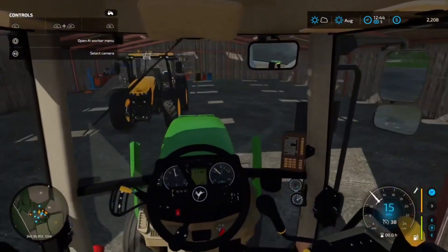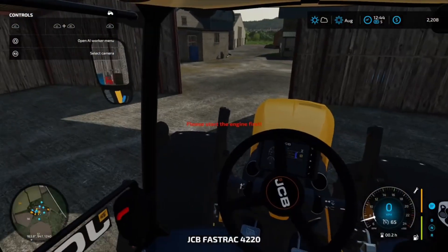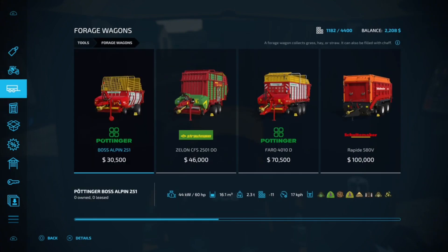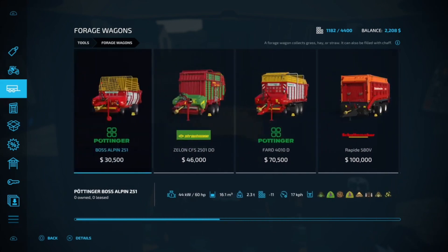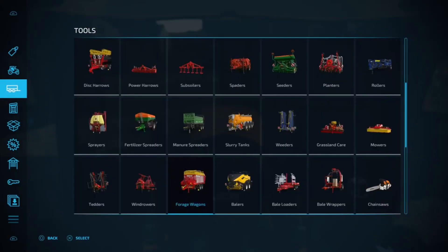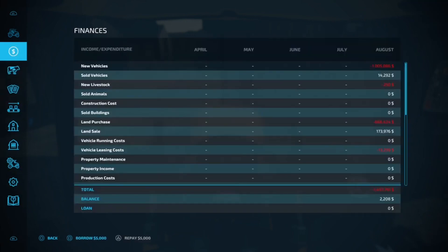I'm gonna go with the JCB — faster. Also, the Oxbow Pack is releasing on September the 19th, which is five days from when we're recording this. Looks pretty cool. I'm pretty sure it's going to be kind of about silage, maybe kind of the same stuff as the Cattle Track Pack.